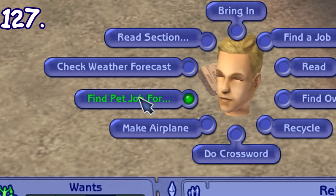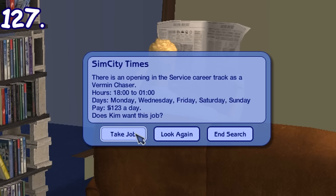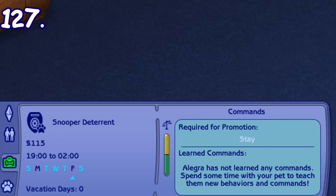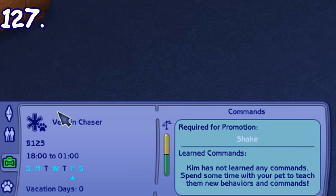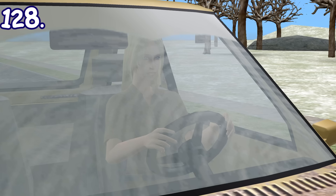In Sims 2 Pets, cats and dogs can get one of three types of pet jobs. They all have four levels, and each requires the pets to learn specific commands in order to be promoted. They will also have their own carpool. When the carpool driver honks, you can actually see the animation of the driver pressing on the steering wheel.